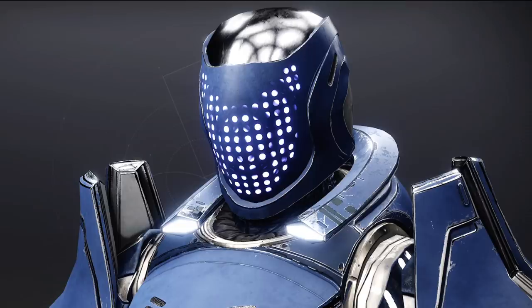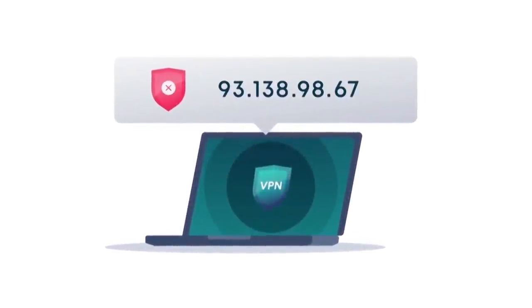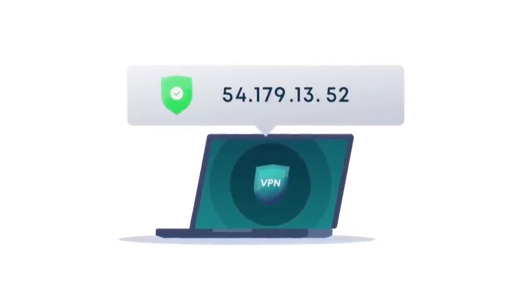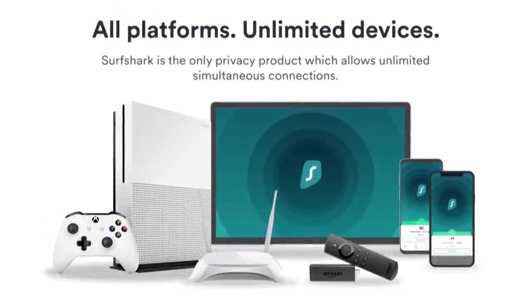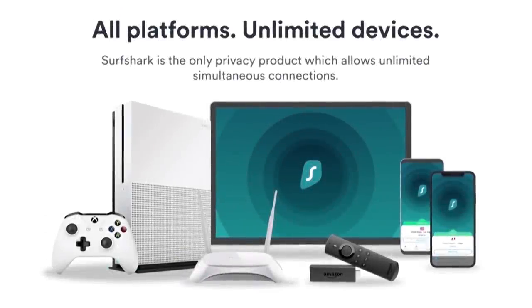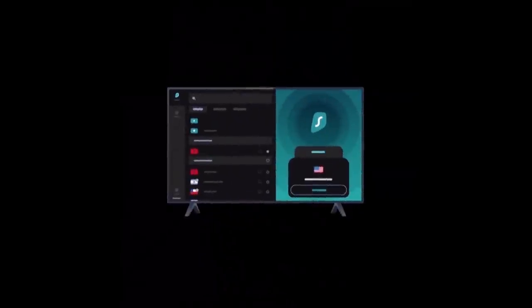I want to give a huge shout out to a sponsor of the channel for the past 15 months or so — Surfshark VPN. Surfshark encrypts your data, keeps it safe. It's an extra layer of security for your photos, your videos, all your personal stuff so no one can see it. It hides your IP address, it's extremely easy to use, and my favorite thing is that it's the only privacy product that allows unlimited simultaneous devices. Most of them limit you, but not Surfshark — you can have it on your phone, your desktop, as many devices as you want. It works as an app or browser extension.